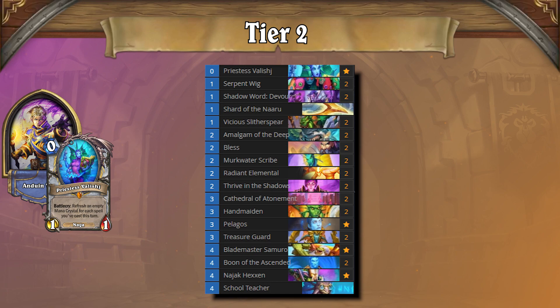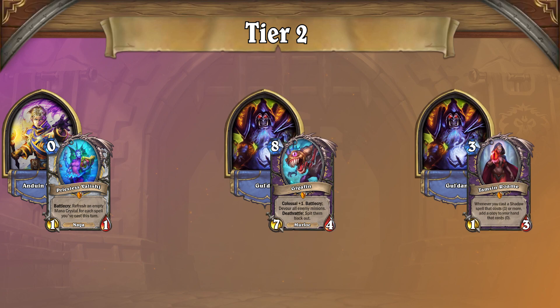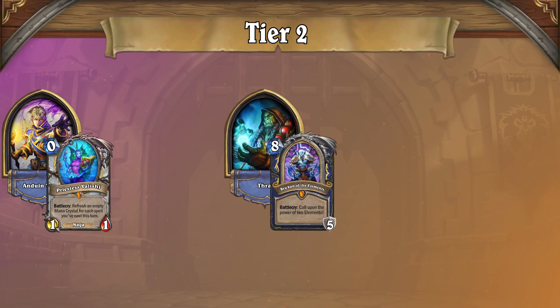Naga Priest takes the third slot in Tier 2 as one of the few decks that was not hit with the nerfs. Naga Priest hasn't really changed much since its release, fighting for board with cheap Nagas and buffing them using cards such as Serpent Wig. Naga Priest beats up both variants of Warlock, as you can easily make threats that they can't deal with, but it struggles against Control Shaman.